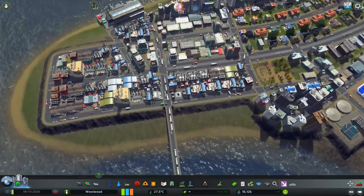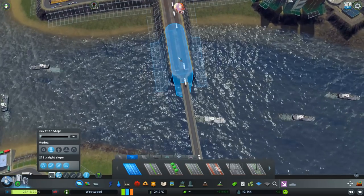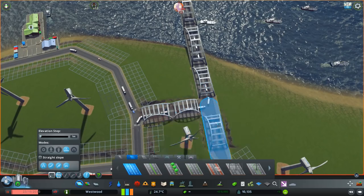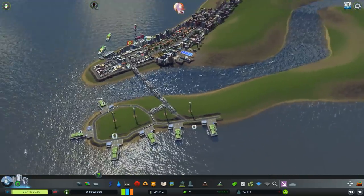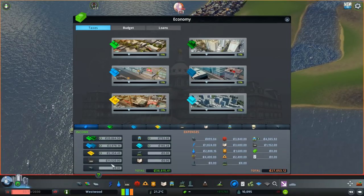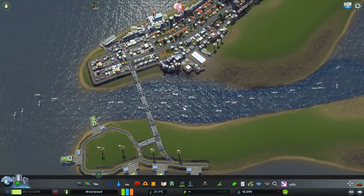We've got quite a few vehicles trying to pass through. Do you think we should upgrade the road slightly? It's meant to be a bridge — that's not a bridge, that's a bridge. Why not just do it like that for the funsies? That'll get a few more vehicles in and out. Just from the get-go right now, literally just selling the fish straight from the harbor, we are generating $10,000 from industry alone. And to show you that it is just fish — look at that, a ridiculous amount of income just from tuna fishing alone.